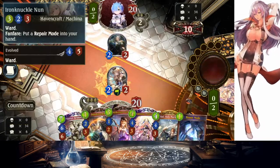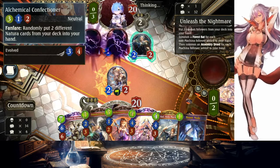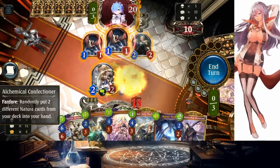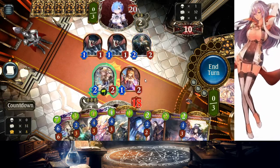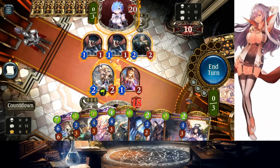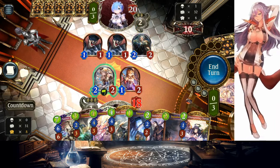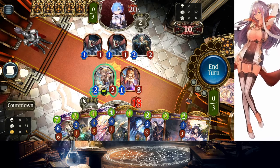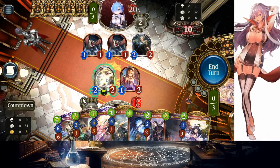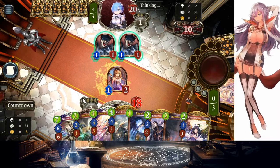As much as I want to play Iron Knuckle Nun, I think we have to play Confectioner because I don't have Natural cards right now. We're doing Confectioner — feels bad, but gotta do it. Normally I'd take the value trade, but next turn I'm probably going to Limonia. Due to the nature of this matchup, I think it's correct to take the suicide trade rather than the value trade.